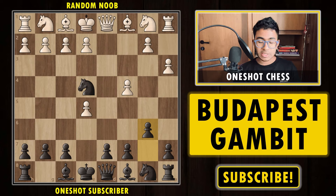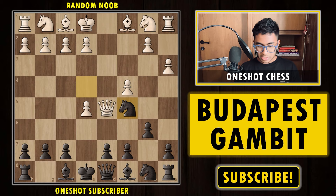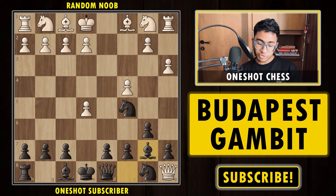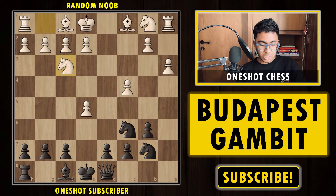Here our opponent thinks he has a tactic and plays the move queen to d5, trying to hit the knight as well as the rook, thinking he has simply won a piece. After queen d5, we are going to play the move knight to c5, and here our opponent simply captures the rook. Congratulations — bishop to b7, attacking the queen. The queen is forced to capture the pawn, and after knight to c6, you won't believe it, but the queen is simply trapped. The queen is forced to capture the bishop and we simply win the queen.